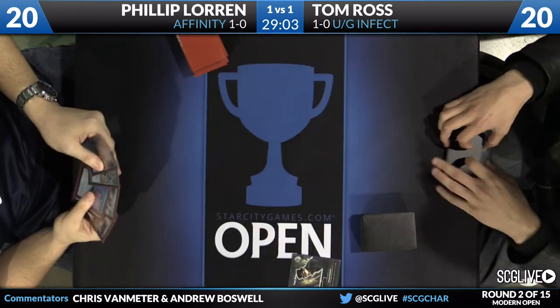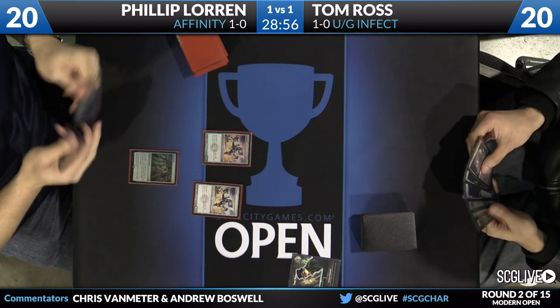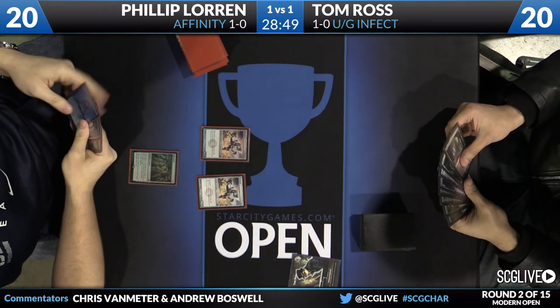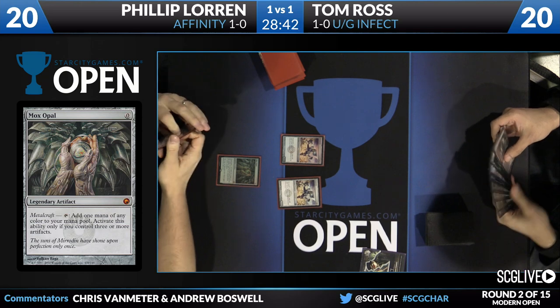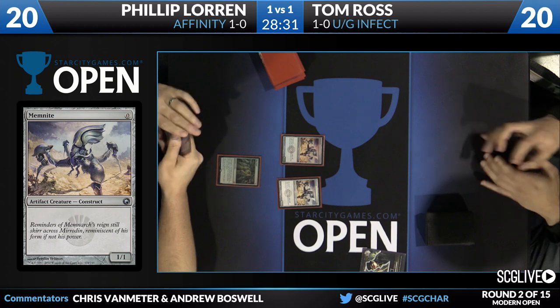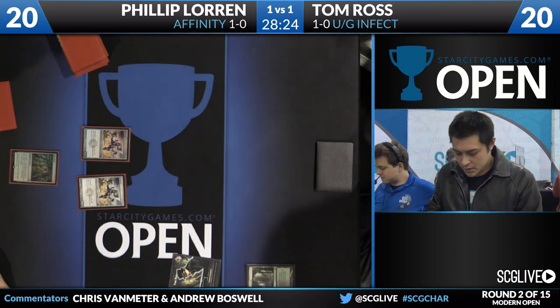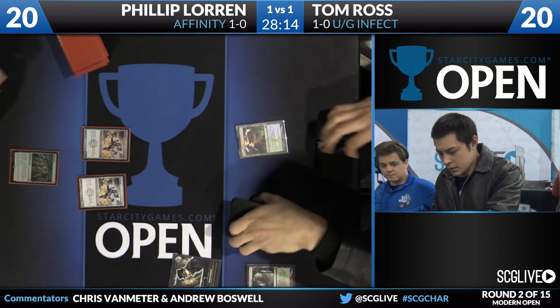We're getting ready for game three between Tom Ross and Phillip Lauren. Philip's on Affinity, Tom is on Blue-Green Infect. Philip did mulligan — looks like he scryed to the bottom and starts off with no land but three permanents: two Memnites and a Mox Opal. He can use the Mox Opal for mana but had nothing to cast. His hand is probably some number of two-mana artifacts like Cranial Plating, interactive spells like Spell Pierce from the sideboard, or Galvanic Blast. He's got mana and threats and is developing this board — a good keep even after the mulligan.